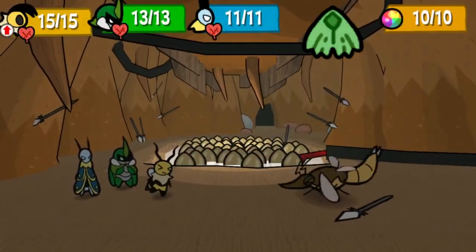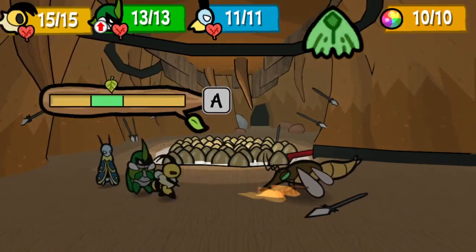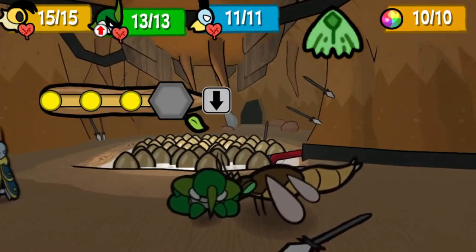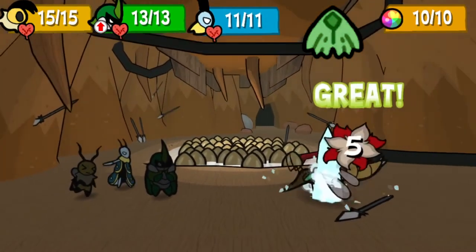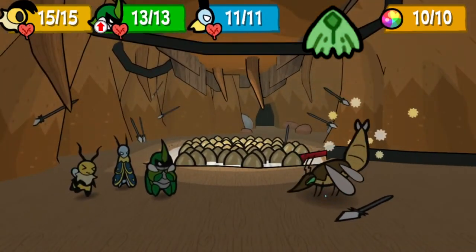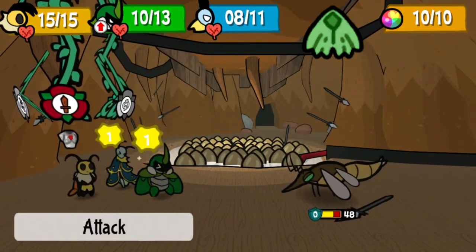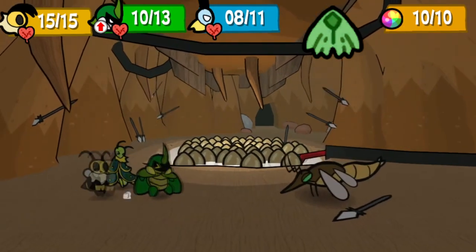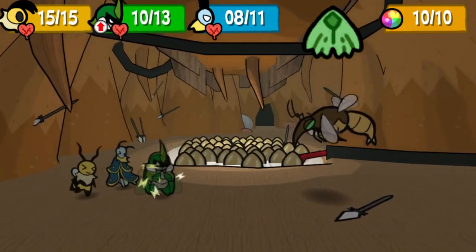Leaf Cloak is extremely niche. What it does is reduce the damage of the equipped bug being attacked by forcing the game to choose an attack target a second time if the bug with the medal is chosen first. Area of effect attacks will not be handled by this medal. The bug in front will have a 36% chance of being targeted by a single-target attack if Leaf Cloak is equipped to them, or a measly 4% chance if they're in the middle or back.